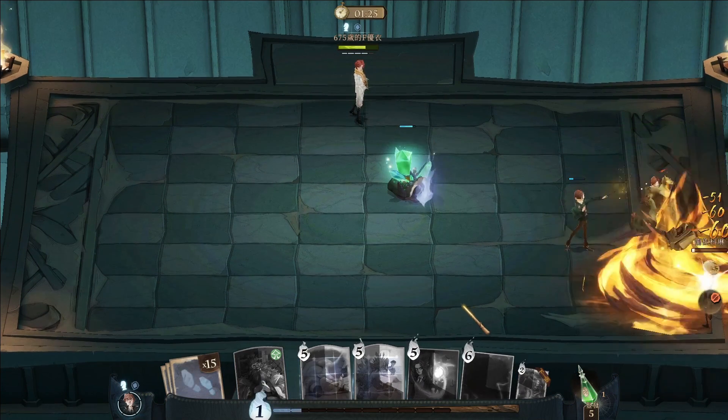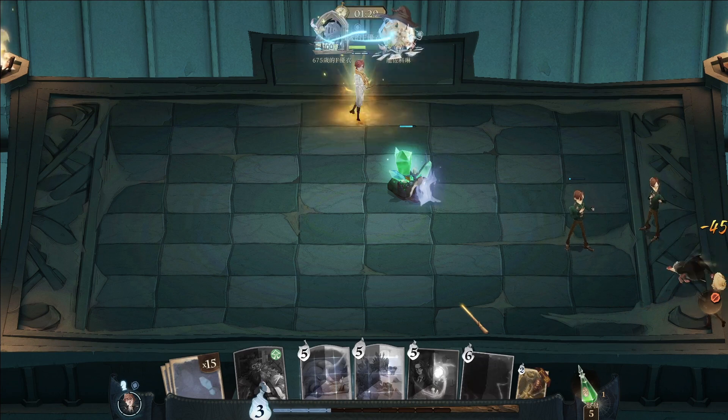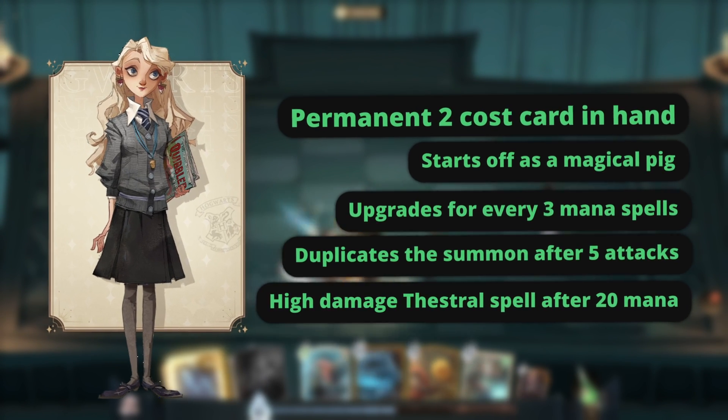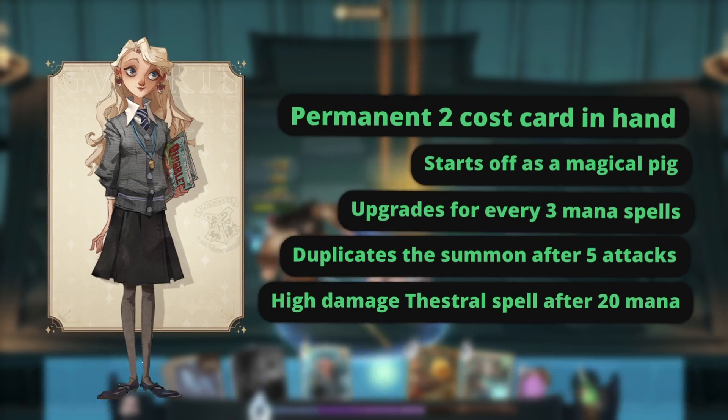Get ready to outsmart your opponent with Ron's wizard chess prowess — combine summons and spells and you'll be unstoppable in your quest for victory. Hold on to your brooms, because Luna's Echo is an absolute blast. She brings magical creatures to life with her everlasting creature card.